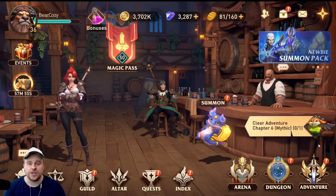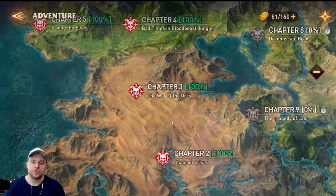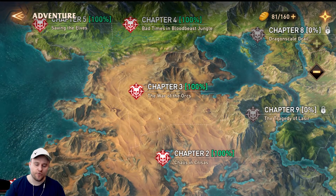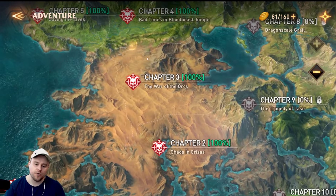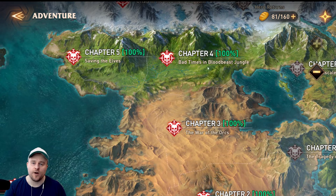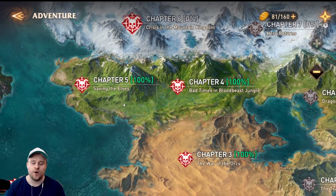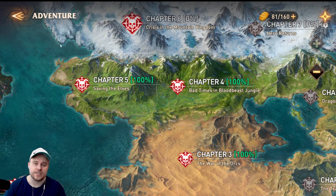Going back, as you can see, we are on clear Chapter 6 of Mythic. So far we've cleared Chapters 1, 2, 3, and 4 — got stuck on 4 twice. Then I did some work off-camera, farmed some scrolls, upgraded some gear as well as some skills. And we managed to get through Chapter 5 very easily with no problems at all. So today we're going to be working through Chapter 6 of Mythic together.